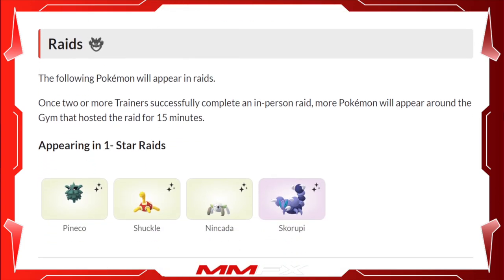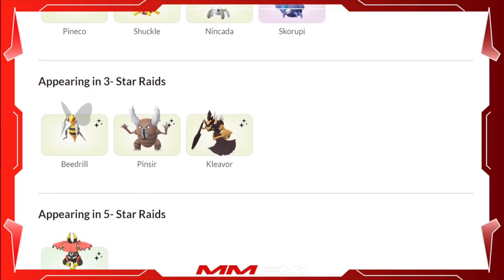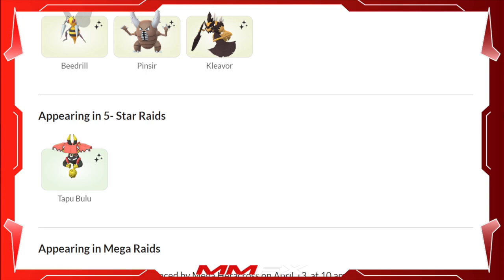In Raids you'll find the following Pokémon. In 1-star raids you'll get Pineco, Shuckle, Nincada, and Skorupi. In 3-star raids you'll have Beedrill, Pinsir, and Kleavor. And in 5-star raids you will have Tapu Bulu.